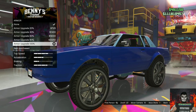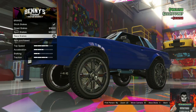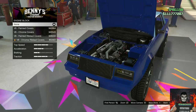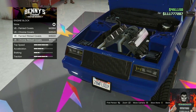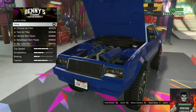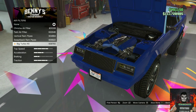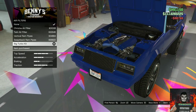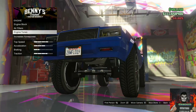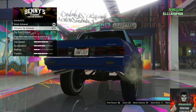Go over to Armor and purchase the last one, 100%. Then go over to Brakes and purchase the Racing Brakes. Go over to the Engine, then the Engine Block, and purchase the V8 Painted Ribbon Covers. Go over to Air Filters and purchase the Big Turbo Kit — the last one. Then go over to Engine Tunes and purchase the Level 4 Engine Tune. Go to Exhaust and purchase the Chrome Tip Exhaust.